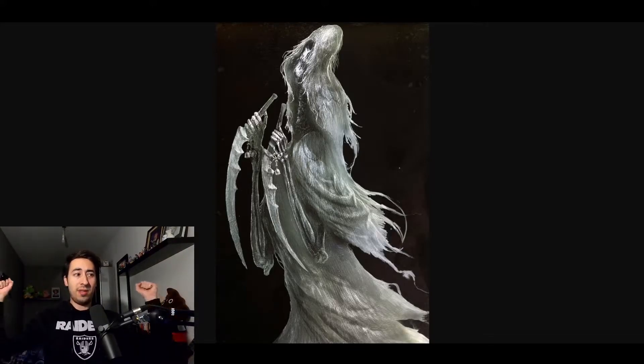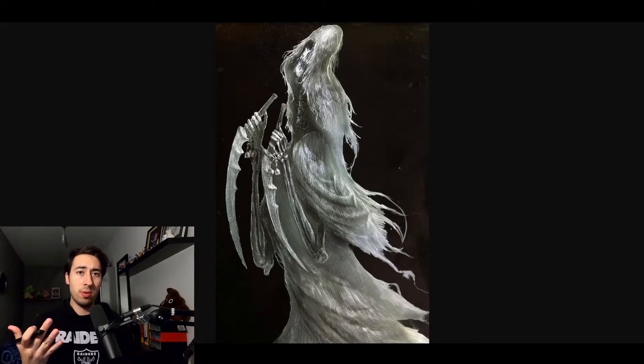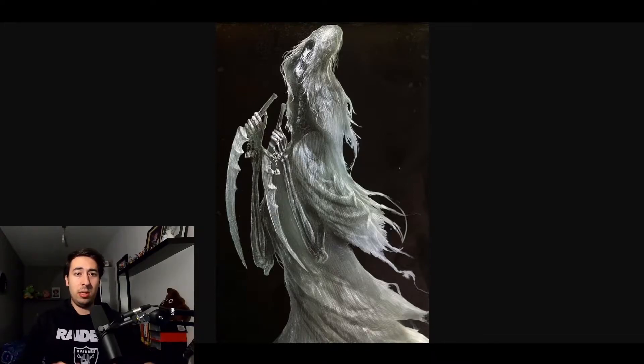Now we're heading to New Londo Ruins — it's actually the spooky area of Dark Souls. We have here the Ghost Mail, which looks pretty cool, it's really creepy. It's everything what a ghost should look like: weird movement, weird proportions. They can elongate their arms, stretch it out and use these knives in almost scythe-like movements. They walk through walls, and when there are a lot of ghosts at the same time, this place becomes really hard. Basically, New Londo was flooded, so all these civilians drowned. What's left now are these ghosts. What I like is that they require transient curse to attack them — otherwise you can't hit them and they're just gonna fuck you up.